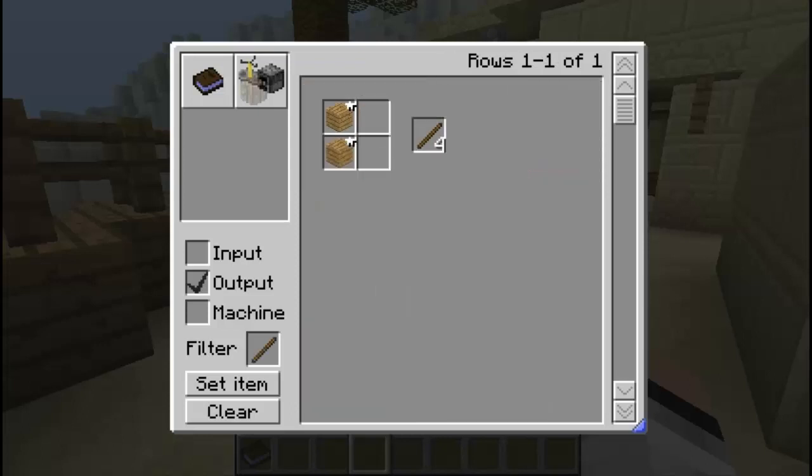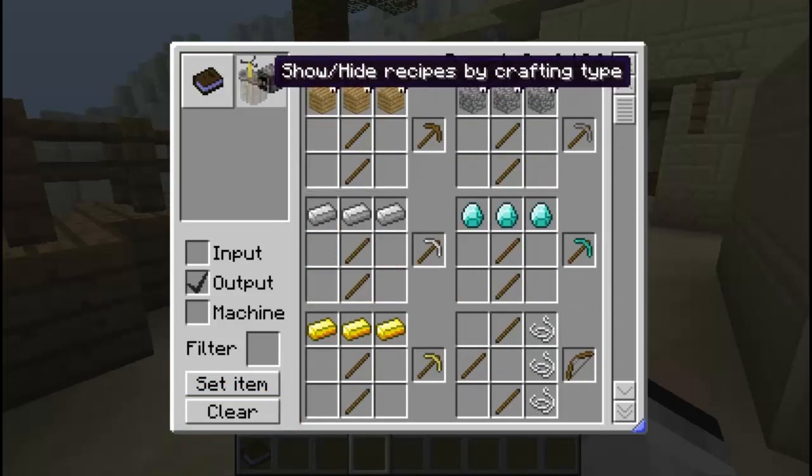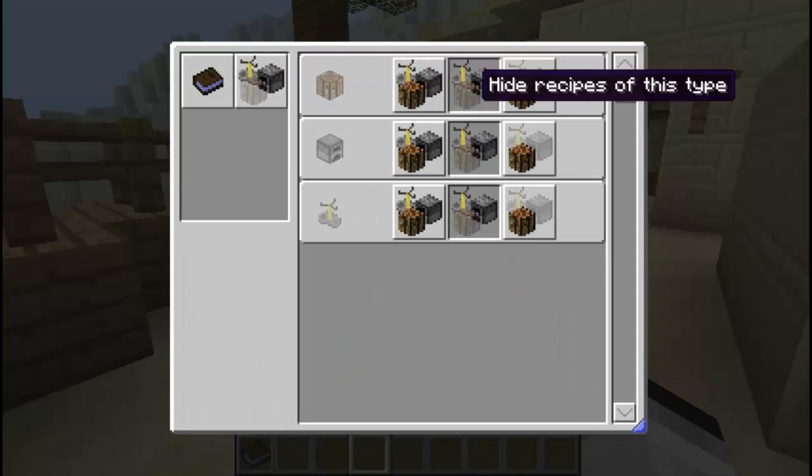If you click on an item — let's say you're interested in knowing how to get yourself a stick — you just click on stick and it'll tell you how to make sticks. If you want to go back to the previous menu, just click 'clear' and it'll take you back to the first menu, where you can see how many rows there are out of how many items.